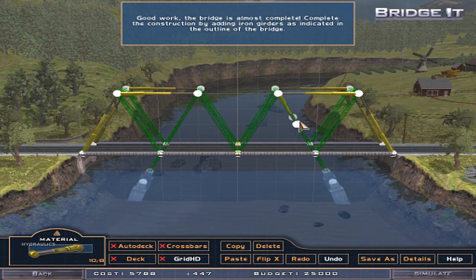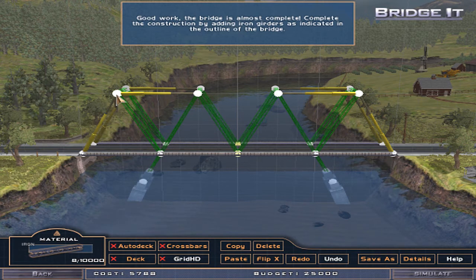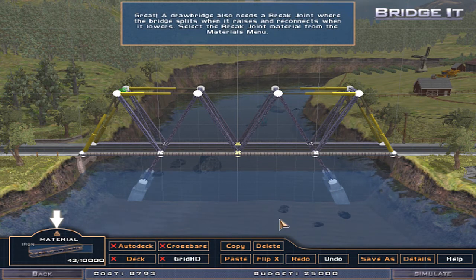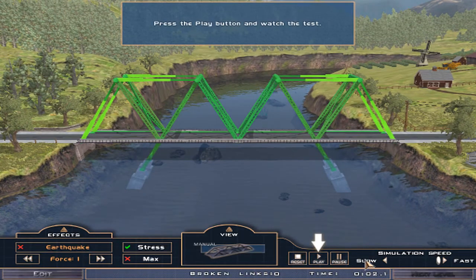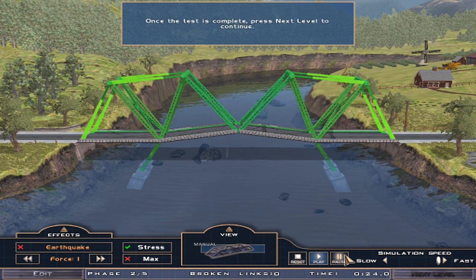Good work, the bridge is almost complete. Complete the construction by adding iron girders as indicated in the outline of the bridge. Alright, so here, yeah, and here, and here to here. That's what I did. A drawbridge also needs a break joint where the bridge splits when it raises and reconnects when it lowers. Select the break joint material from the materials menu. Now left-click the center joint to define it as a break joint, then click simulate to test the bridge. Okay, it's gonna work this time. Press the play button and watch the test.